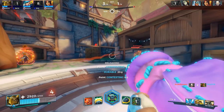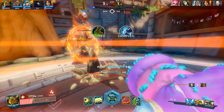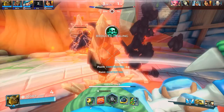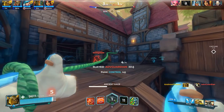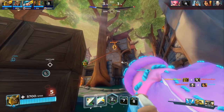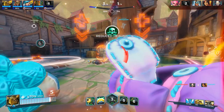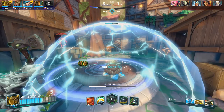The only way to counter Makoa's ultimate is to pin him down in a 4 or 5 vs 1 situation, or have Drogos beat the crap out of him with his Dragon Punch. If Makoa doesn't have Leviathan, Zhin can counter his ult with Guillotine, but with the amount of Makoas using Leviathan lately, the situation is pretty rare. Makoa is an extremely, extremely powerful frontline that deserves the title of the best tank in Paladins.